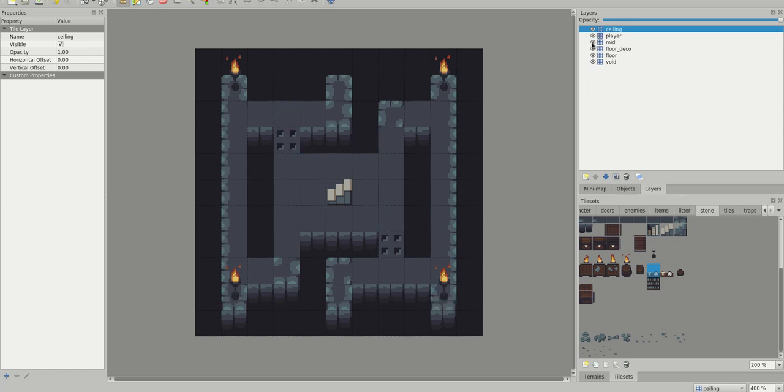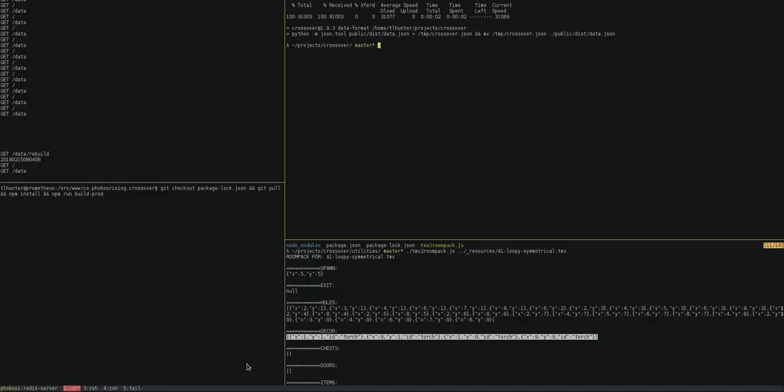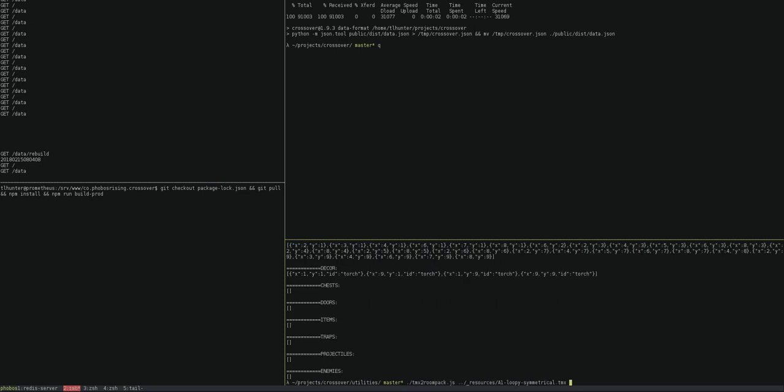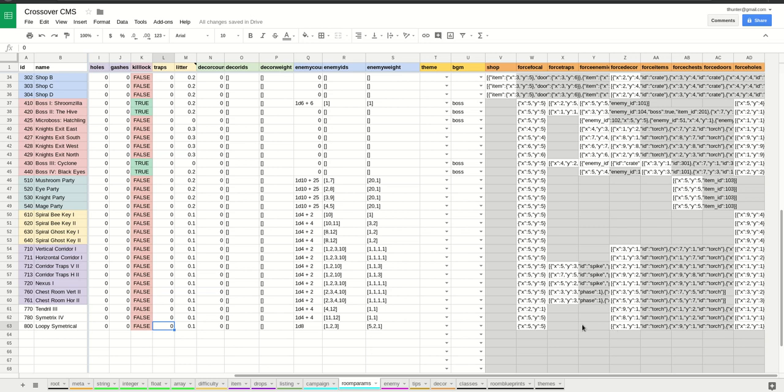I did add the traps, but I put them on the wrong layer — I put them on the player layer. My bad. So I'll go back to mid — that's where the import tool is looking from. I'm going to add the traps again in the correct layer, save it again, go back to the terminal, run it again, and this time copy out the traps. I'll go to the CMS, set traps back down to zero, scroll over, and paste the force traps data in. I'm going to download the data from the CMS again.